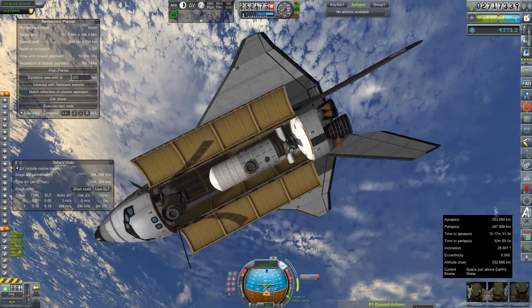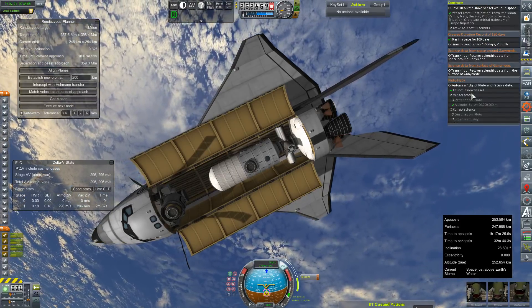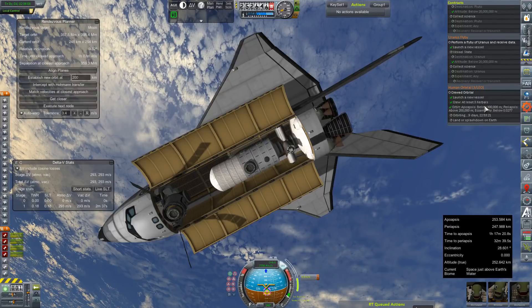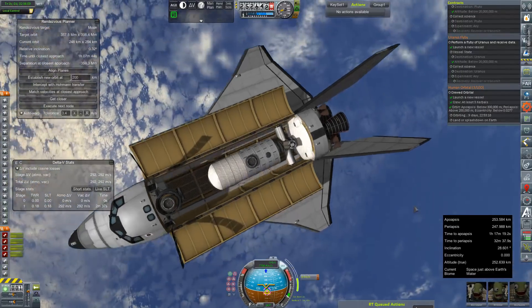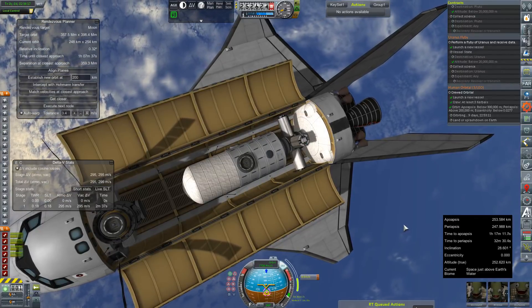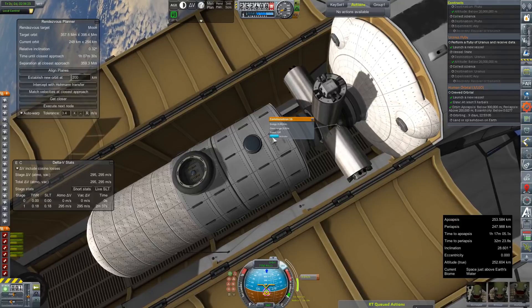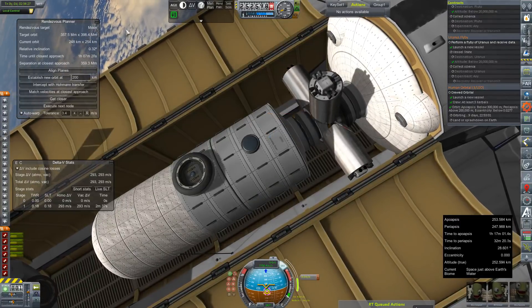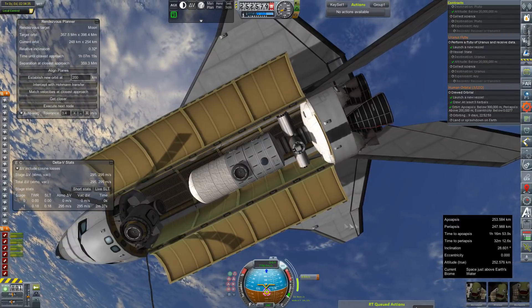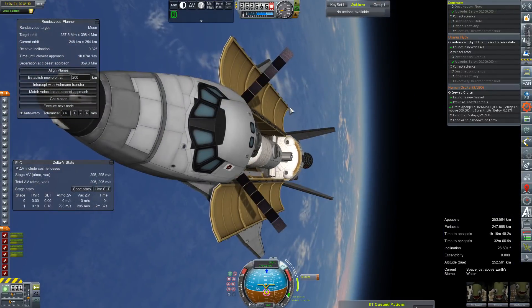Hooah. We've mostly circularized — 253 by 247 — which should put us within the bounds of our contract. Excellent. Orbiting nine days, 22 hours — 10 days total. Not a big deal. We'll just camp out here for a little while and then deploy our station after transferring resources, because yeah, we had to drain a bunch of stuff just to get it off the launch pad. We'll also refuel our tug, because what good is a tug that doesn't have any fuel in it. There is also no fuel on the habitat section because there's nothing there to use it with. So hopefully we'll get our batteries charged, get our crew settled in — they've got a 10-day stay up here — and hopefully everything will go swimmingly on the way back down. That's the big one.